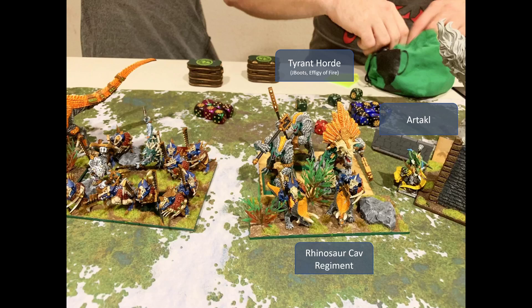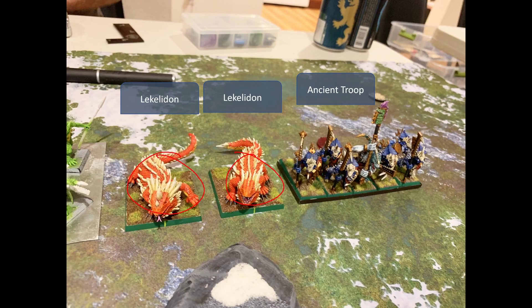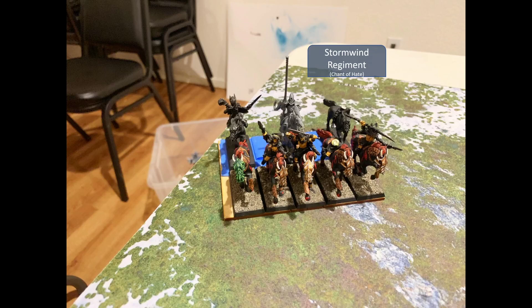To the right: the tyrant horde with J Boots and effigy of fire, in front of it the rhinosaur cav regiment, then our tackle. Further right: a phoenix, the ceremonial guard horde with brew of strength and effigy of fire, the double lakilodons, and finally the ancient troop. Note that all ancients inspire, so they're helping the inspiring bubble across the whole deployment.